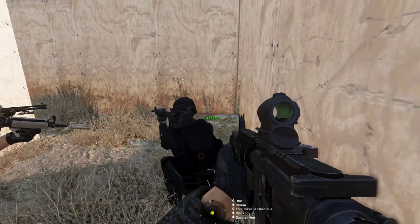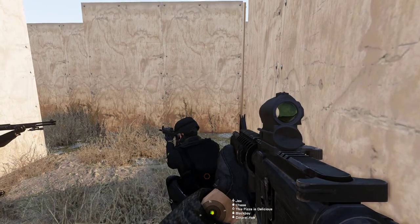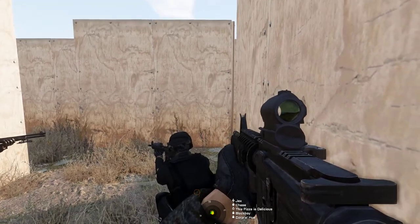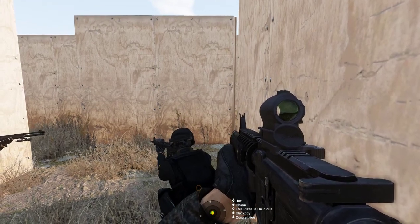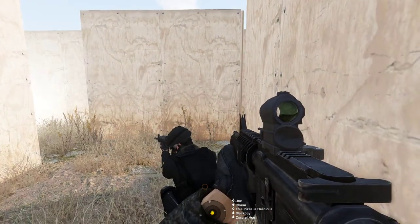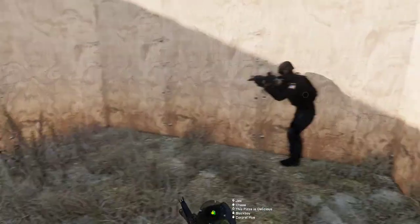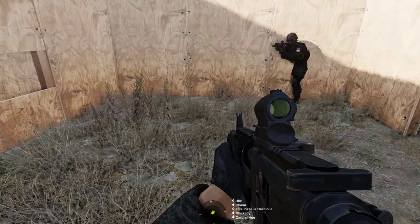Go ahead and do that now. Should we actually throw something? Yeah, throw your flashbang — pizza is team lead, he'll designate the time. Flashbangs ready — throw in three, two, one, throw. Move in, move in. Pizza, you're dead again.